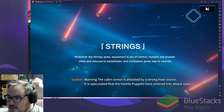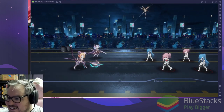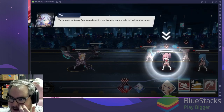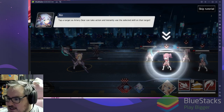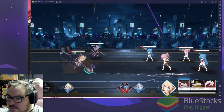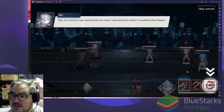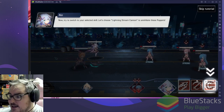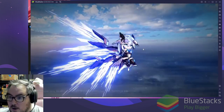We're skipping the intro — oh cool, I love the art! So in Artery Gear, you tap a target and it can take action and instantly use selected skills. I really like this type of graphics; it allows you to do so much more in games since they're so fluid, compared to Epic 7 style.